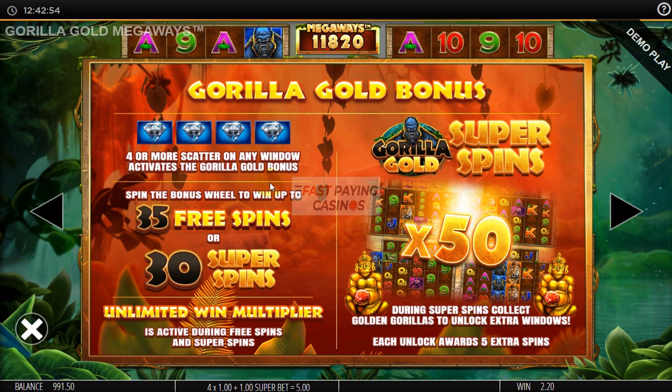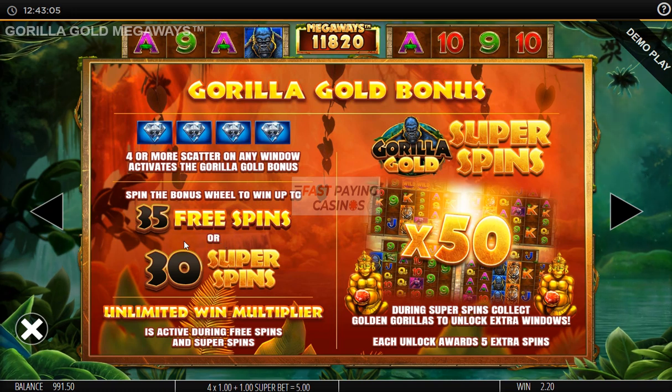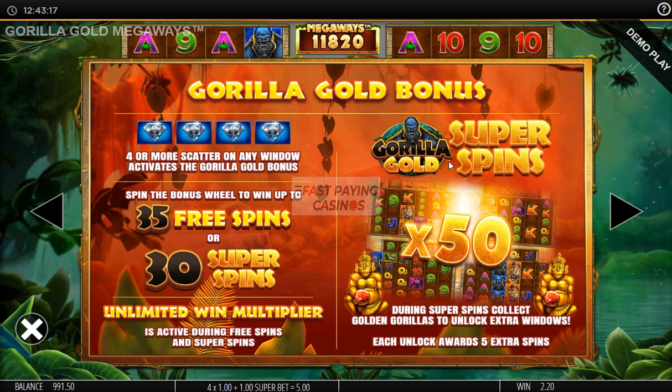4 or more diamonds and you spin the bonus wheel, which is like a barrel — a typical Blueprint wheel that you get on other slots. It will give you 10 to 35 free spins, or around 8 to 30 super spins. The super spins are the ones that instead of diamond scatters for retriggers use those golden gorillas on the scrolling wheel at the top, as you've just seen.